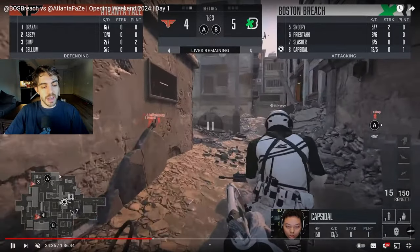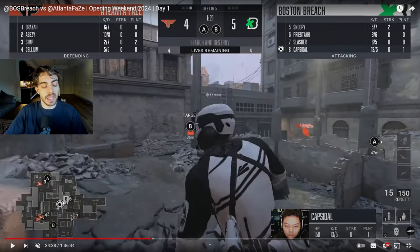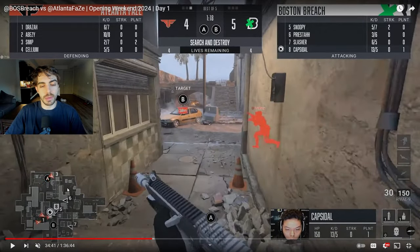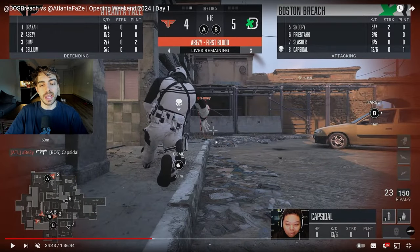To start off with this round, Atlanta FaZe are going to be tripling B here, sending one guy towards the A side — that's going to be Simp. On the other side, Boston is going to be hitting out mid with Slasher going towards the top coop. Capsule is going to be challenging this mid-cut with a sub, coordinating with some tacs here, trying to stun Abizi to make sure he doesn't have time to challenge mid-cut. Capsule has the jump on him, but once the stun comes in, Abizi is looking for it and gets this really big first pick.